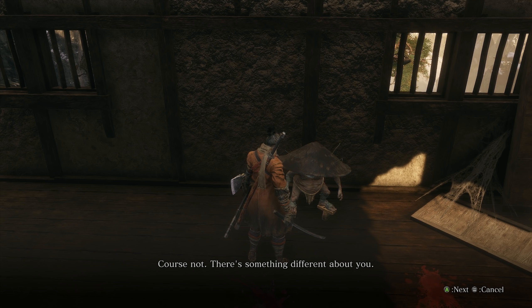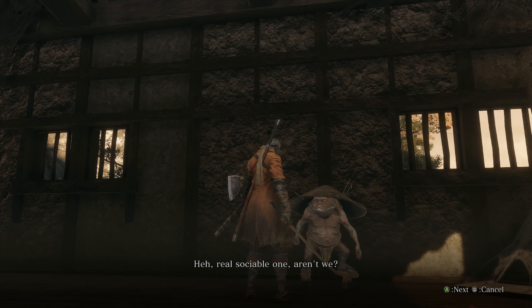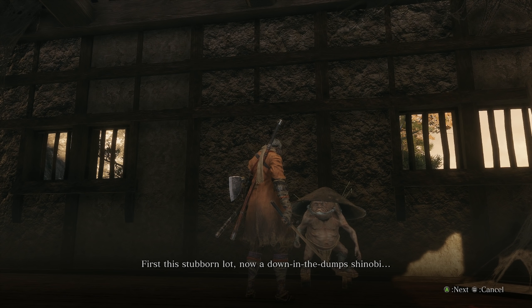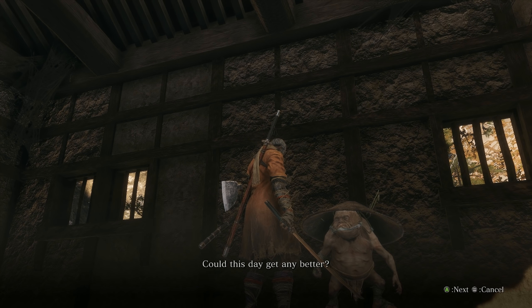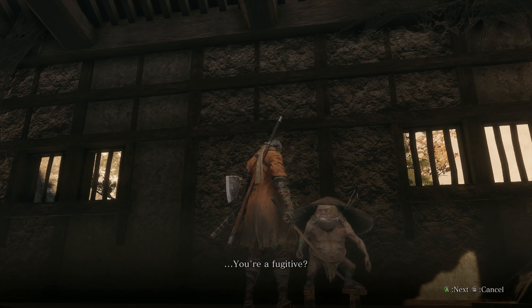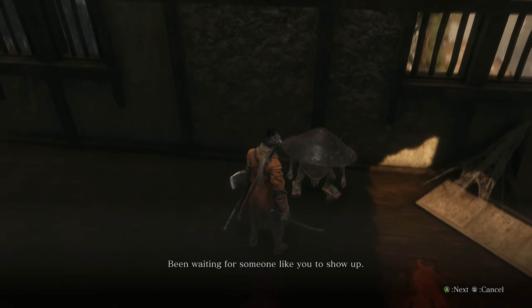There's something different about you, but I'd say you're in the same line of work. The name's Black Eyed Badger. What's yours? Real sociable one, aren't we? First this stubborn lot, now a down-in-the-dumps shinobi, and then those Ashina boys raising hell outside. Could this day get any better? You're a fugitive. Something like that, sure. By the by, I'm a little out of pocket these days. Got the goods, but no one to sell them to. Been waiting for someone like you to show up.